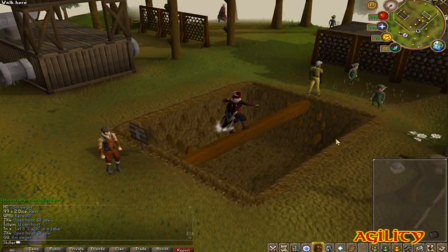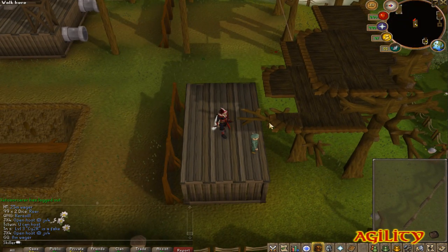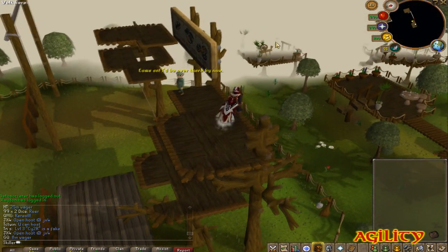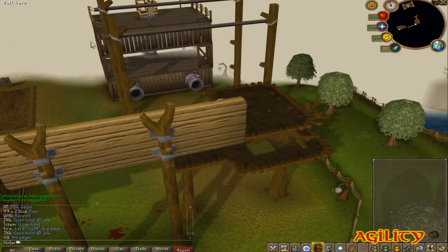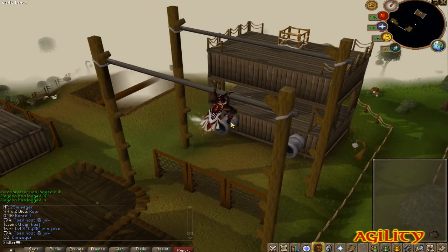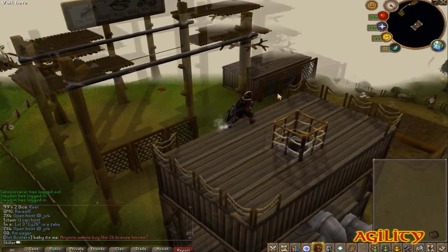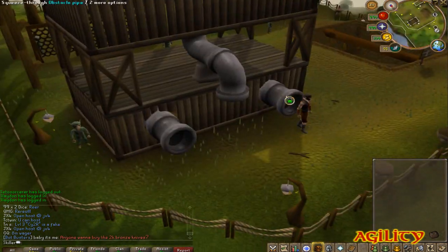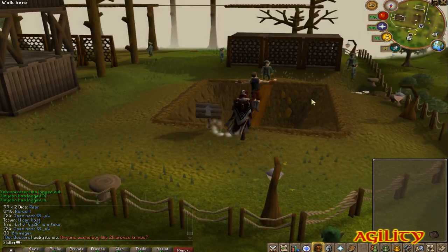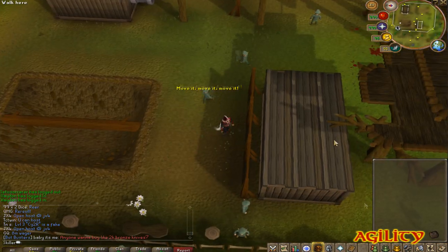For my agility rock I usually do a lap of the gnome extended course, as I find this one the best. Not only that, but I find it easier to click than the barbarian extended. Depending on your agility level, I believe you need level 85 Agility to do this course. If you have lower agility you can do your best course — Ape Atoll or anything like that — you can get the rocks from there too. If you're high agility though, I would suggest doing the gnome extended.